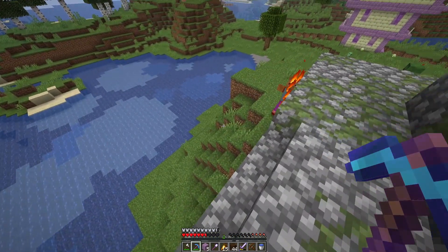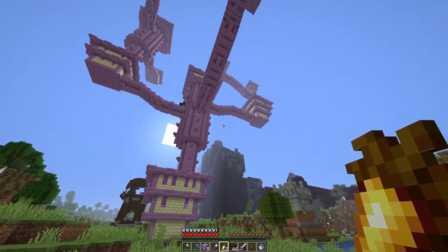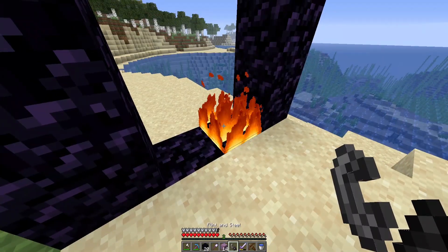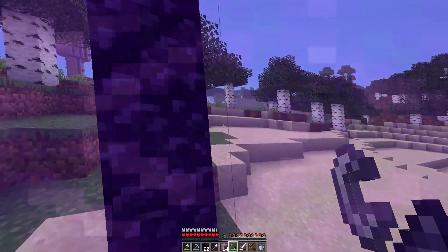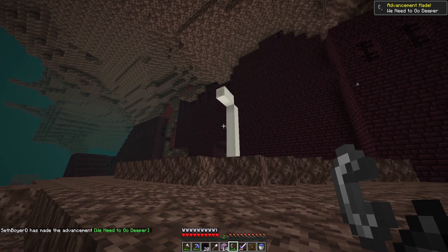I'm getting hungry again, so it's time to eat and head to the nether. I think this is the most insane looking overworld I have ever seen. Let's make a flint and steel, make our portal, and get out of here. I never thought I'd be so excited to leave the overworld. And literally when we spawn in the nether, there's a fortress right there — we didn't even need to eat to find one!